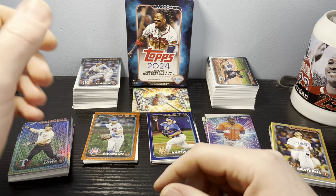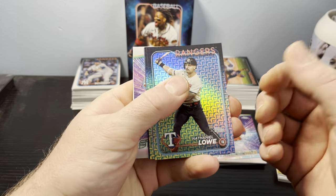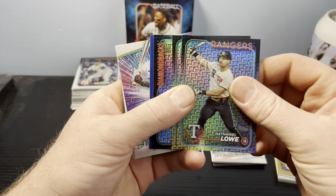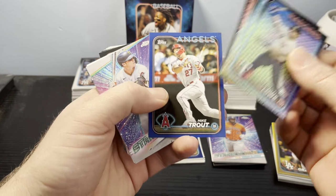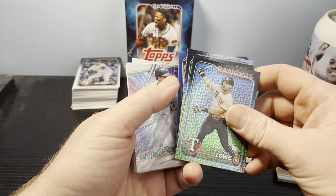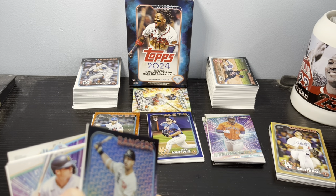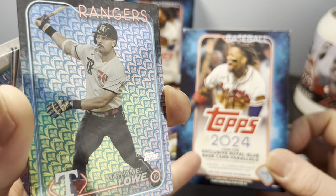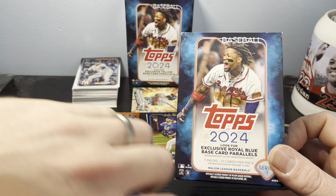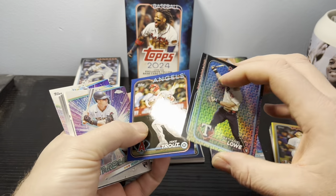We'll start off with what came in the blaster box. We have the base parallels of Nathaniel Lowe, Brissaldo Gaitorade, and Christian Walker. We caught ourselves a Trout with the Retail Blue, which is an exclusive to the blaster boxes. The exclusive Royal Blue parallels come in these particular blaster boxes, so that Trout is exclusive to blasters only.